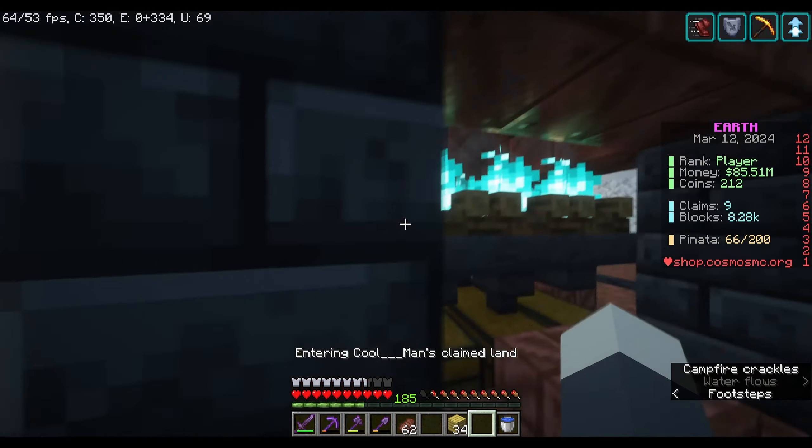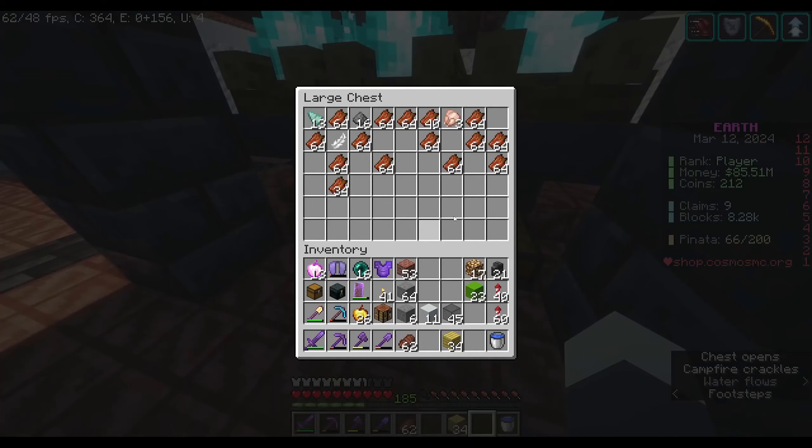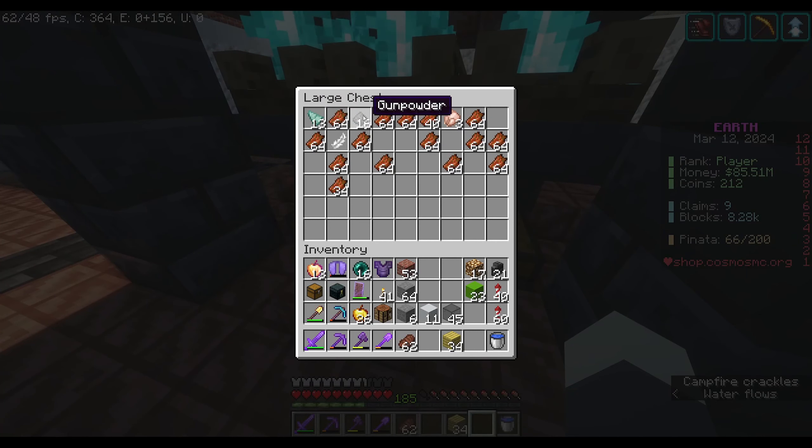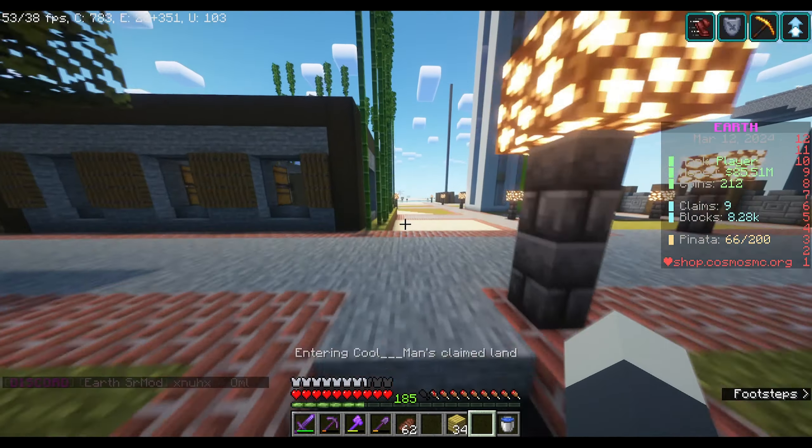Down here — I don't know why I dug all this out — but this is a spawner area where I collect my supply drops. It has a guardian spawner, a creeper spawner, and a zombie spawner inside. Pretty cool.